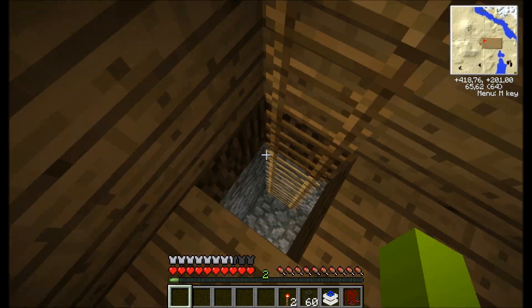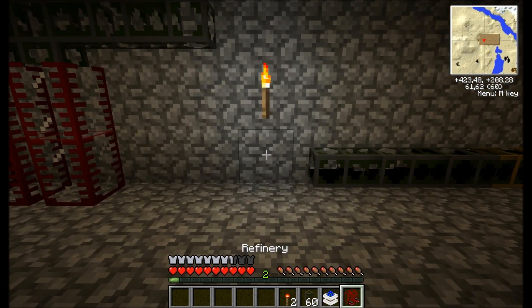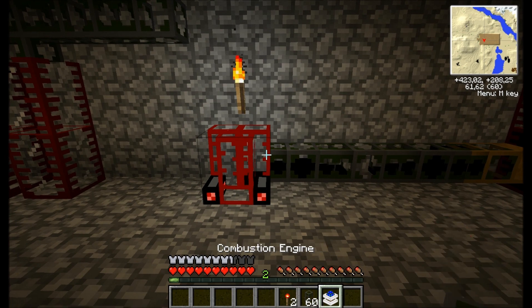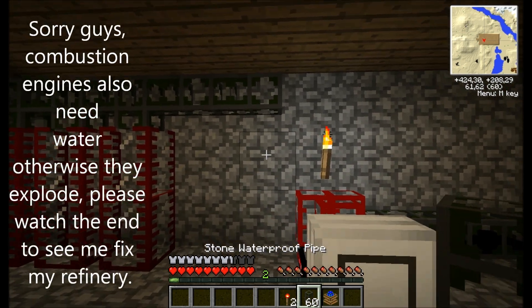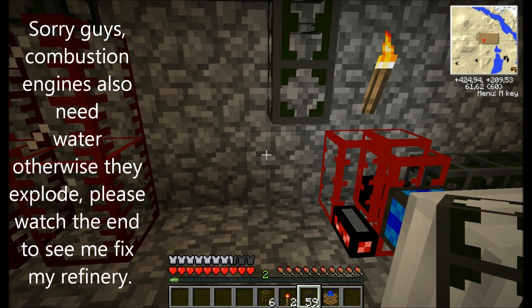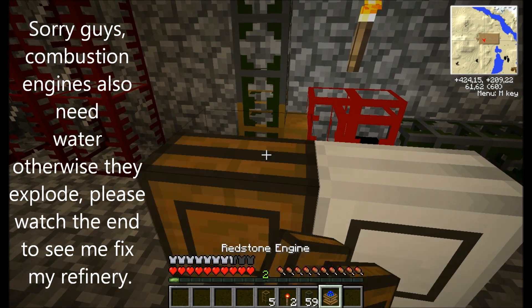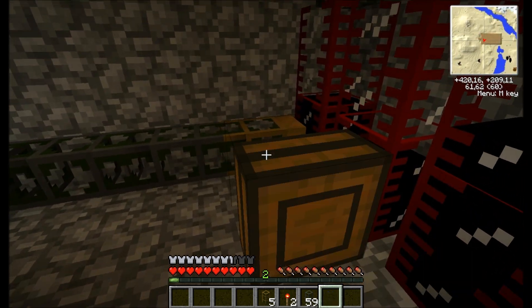Now I'll go down to my oil room and build this. So I'll put the refinery here and the power source here. The wooden waterproof pipe has to go here, and the redstone engine. One will go here on this output pipe and one will go here on this output pipe.